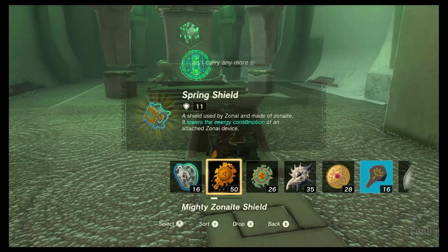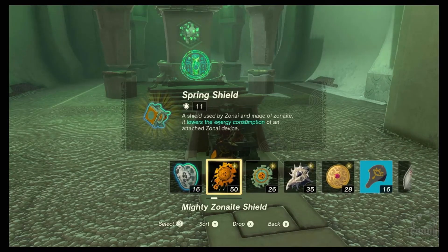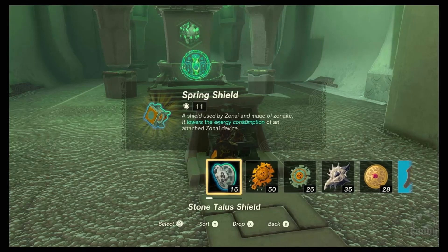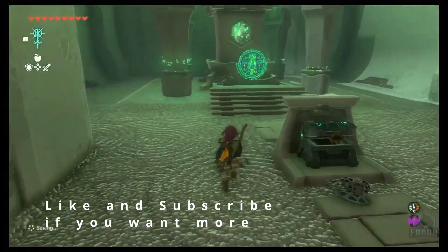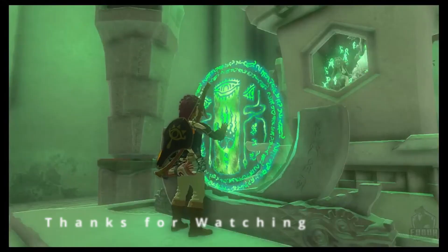A spring shield, 11 damage. A shield used by the zone eye. So this is an actual zone eye shield — it's actually this. No, it can't be. Oh, it's a weak zone eye shield. Well, it's probably better to have than this, but it's got the big stone on the front which should be really tough, right? No, I don't think it is. I'm going to drop it. I'm sure it's useful. We're done, let's go.